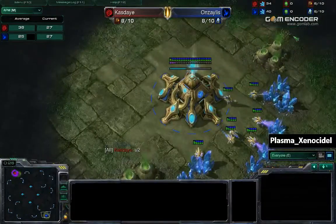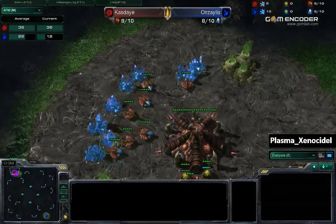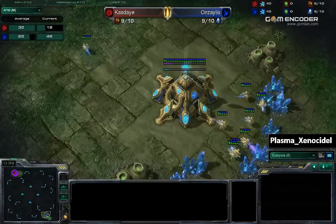Anzalus is going to be spawning in the bottom right position, and Kaste is going to be spawning in the top left. The map is going to be Tal'Darim Altar, and we'll see how this goes.